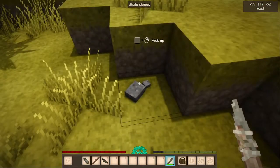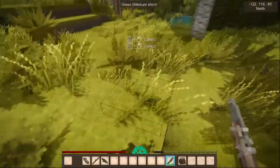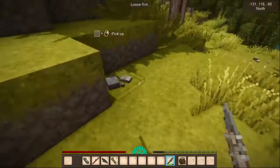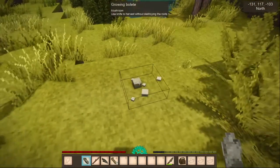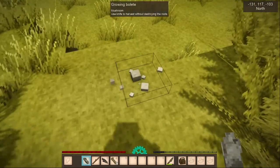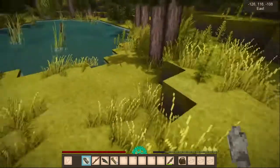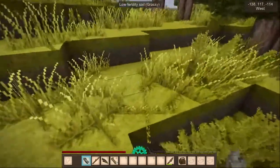A knife can be used to actually collect grass as well — got some grass here, we're going to need that for a fire later on. If I can find some more flint — there we've got some flint here. I can also see a growing bolite mushroom. Use knife to harvest without destroying the roots. I didn't grab my knife. Here's some more loose flint. I've never seen mushrooms before. These are pine trees — I haven't run across those in the other world I've been playing.